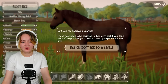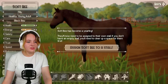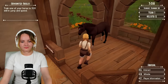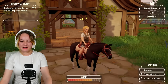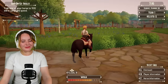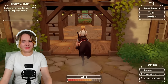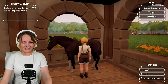Softbee has become a yearling! They'll now need to be assigned their own stall — if you don't have an empty stall you need to clear out a space for them first. Softbee is a filly. Okay so it's a yearling now. Correct me if I'm wrong, but I'm pretty sure you're not supposed to ride horses until they're at least four or five — the minimum is like three. I don't think I'm a particularly ethical breeder.